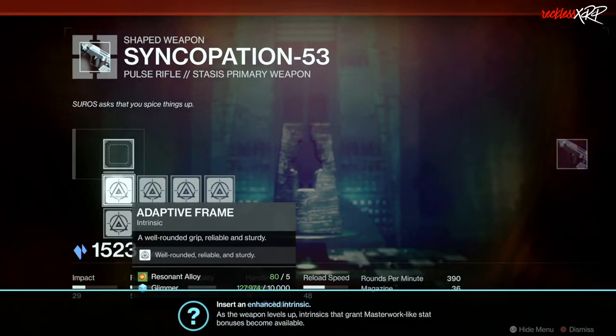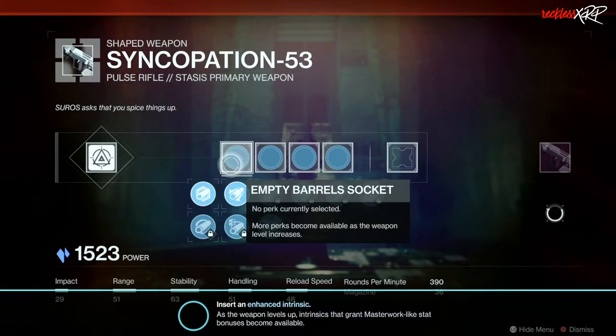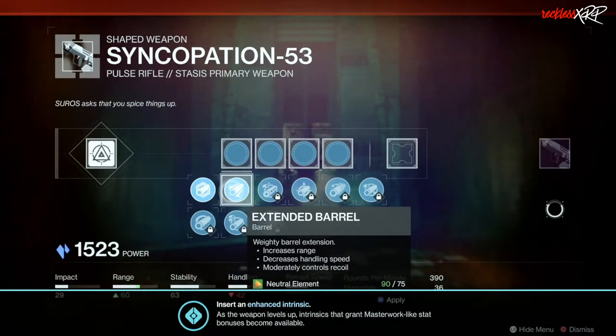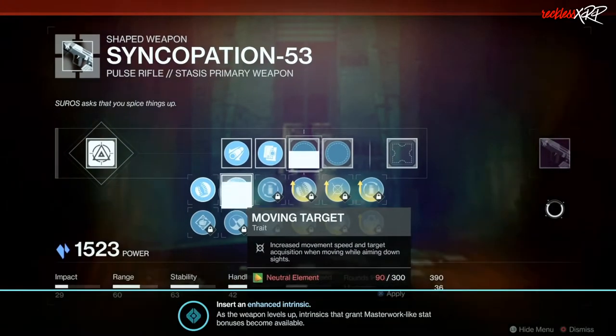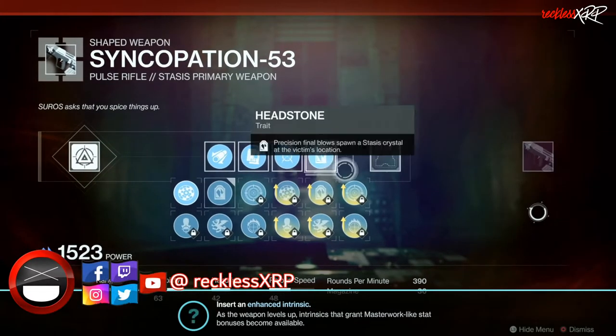When you pick your perks, only two of those perks will be available at a time when making a new weapon. You won't be able to choose any of the enhanced perks because you need to level the weapon up to gain access to them, and you level the weapon up by using the weapon.